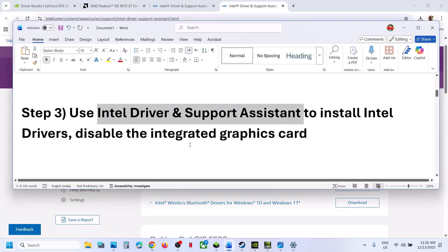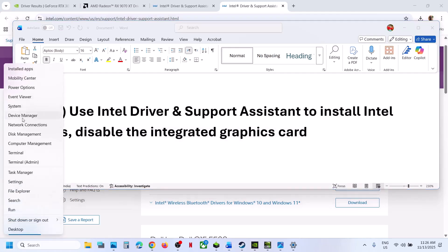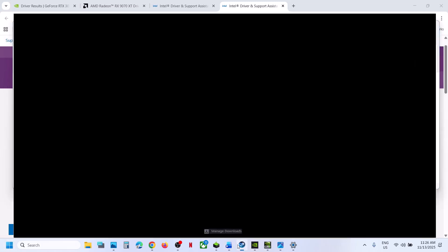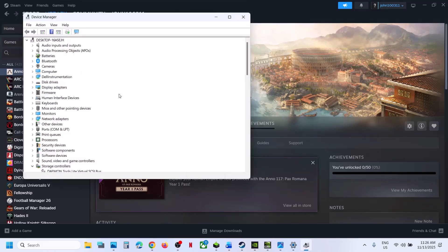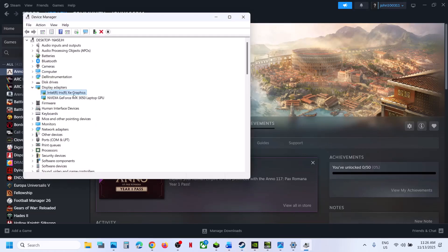If still not working, the next step is to disable the integrated graphics card. Right-click the Start menu and go to Device Manager. If your computer has dual graphics cards, expand Display Adapters — in my case one is Intel and another is NVIDIA. Right-click the integrated graphics card and click Disable Device, then launch the game. If it does not work, you can right-click and enable it again.